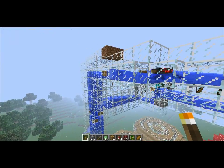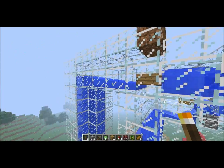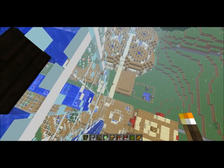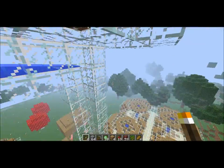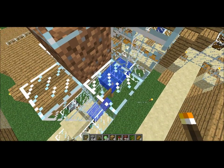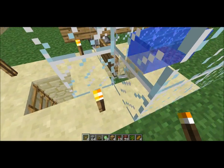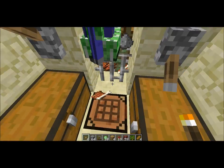This is my mob system. Spiders are separated here at this little junction, where the spiders go directly across and continue over there, and then they drop and die down there somewhere. While the taller mobs fall down into here, all the way down, landing on a fence post - I'm pretty sure it's a 21 and a half block drop - and then drops into here, where I have my two-mode mob system.